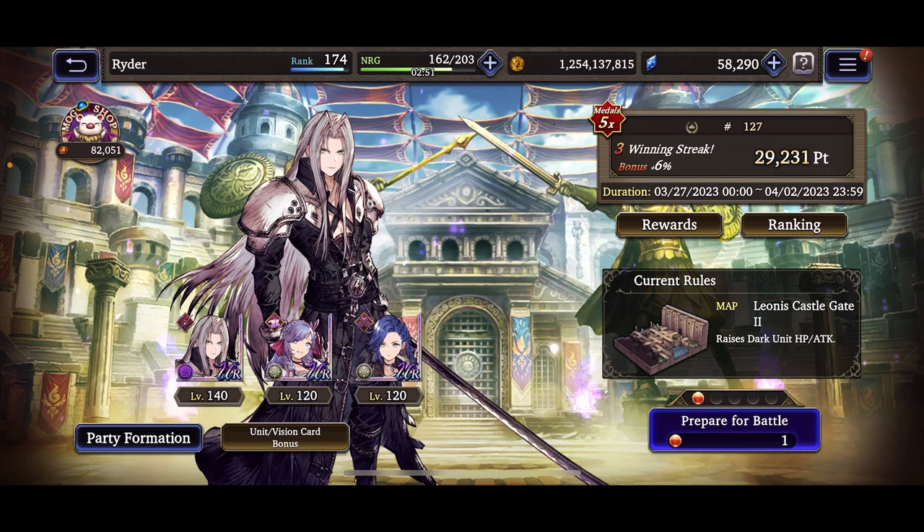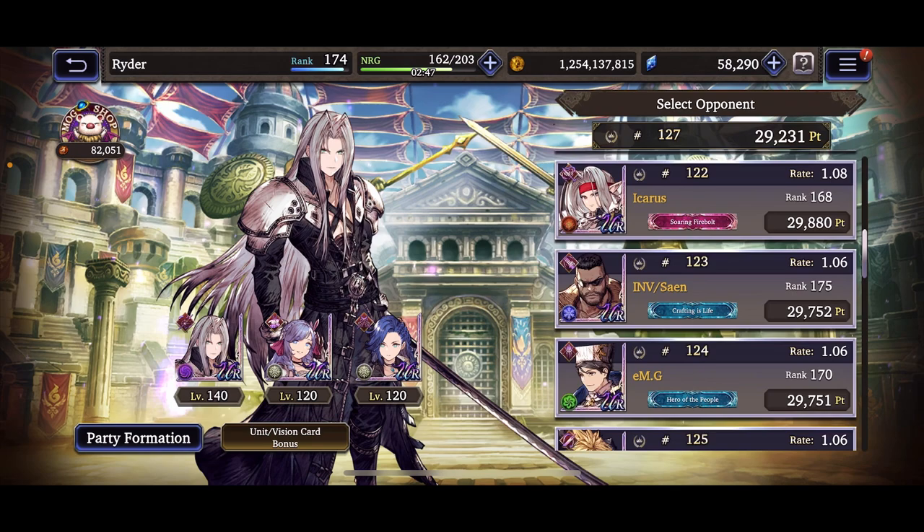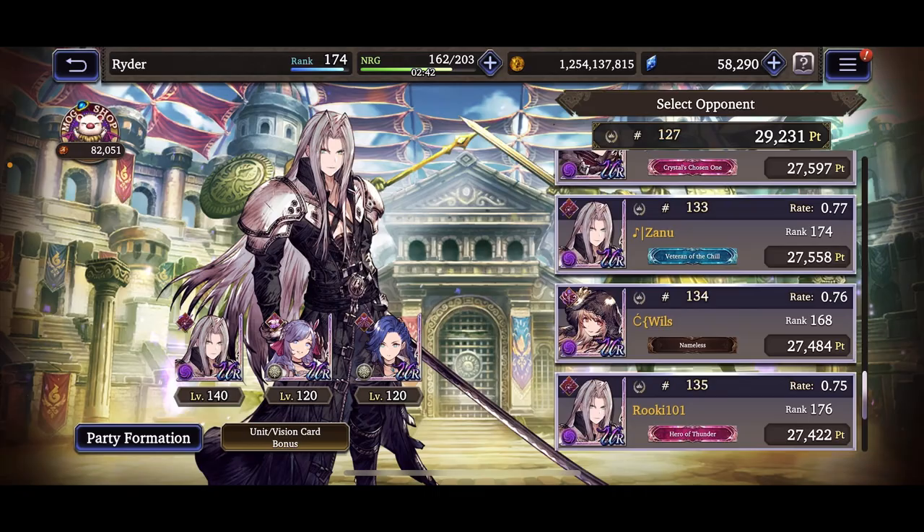Whisper maybe didn't hold up as much as I hoped, but she's always had a little trouble — she was always extremely tanky but her HP has always been a bit low and her damage output has been low too.